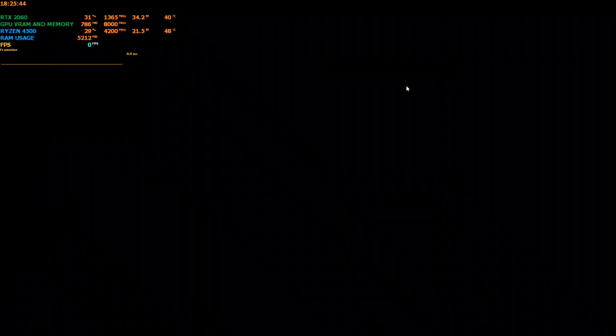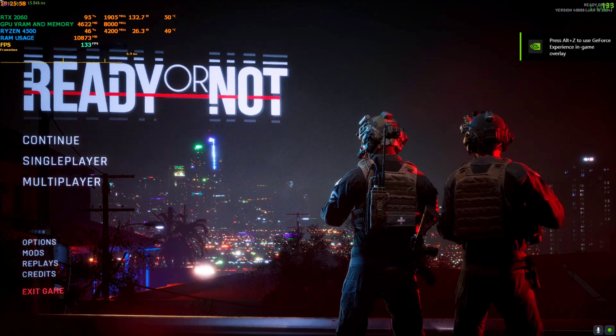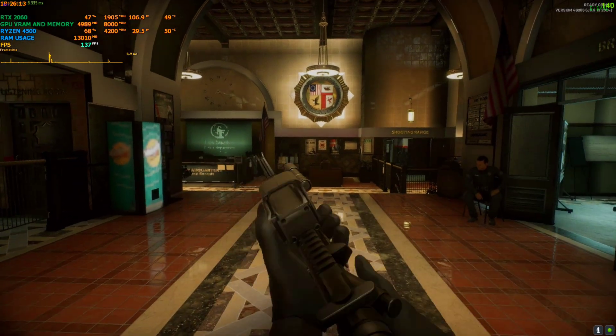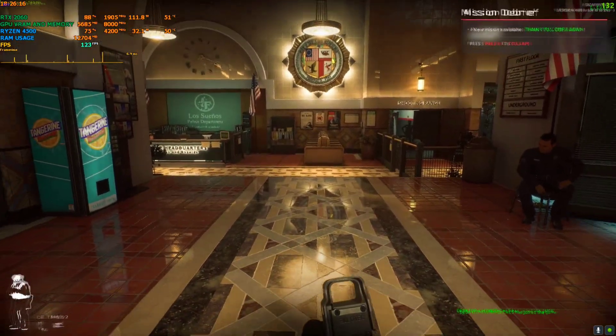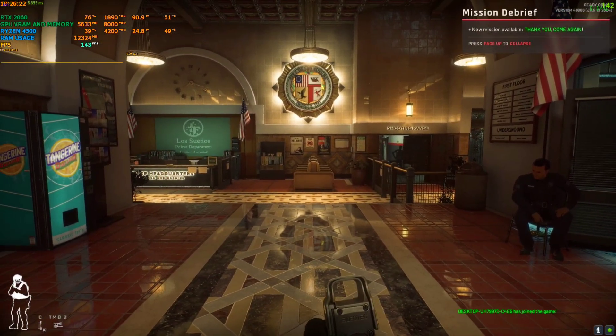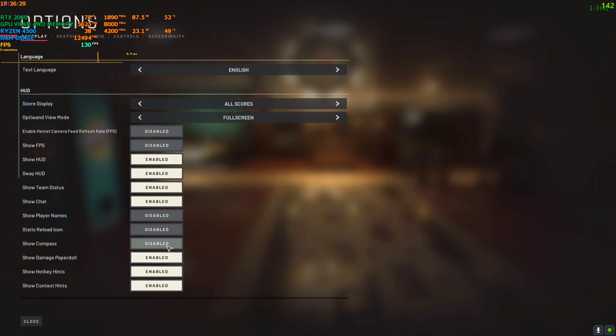I'm just going to hit Continue because I will show the full guide and how to fix everything inside the game. Back in the game now — as you can already see the FPS boost is working, already locked at 143. But the hood is still flickering, so let me fix that.